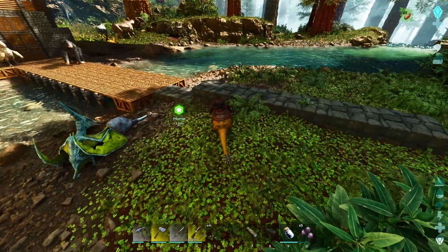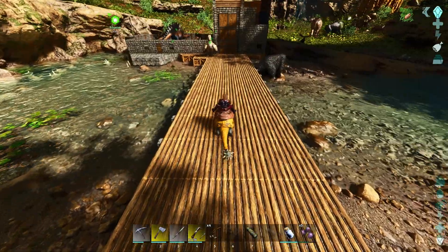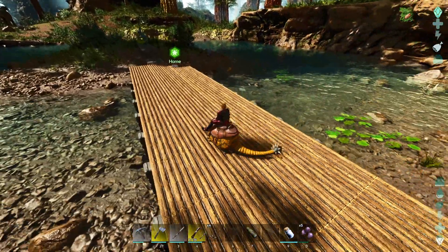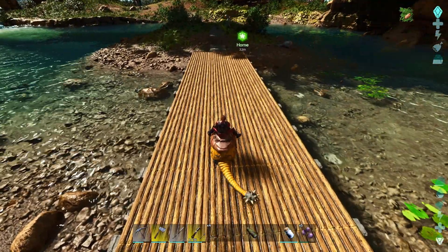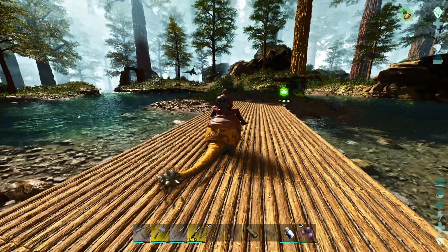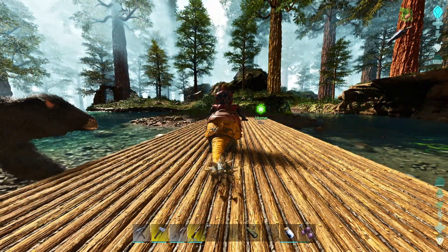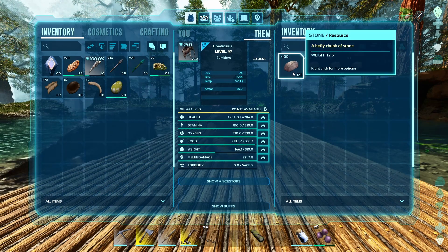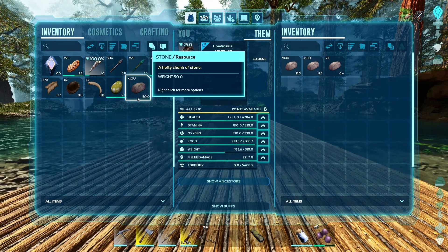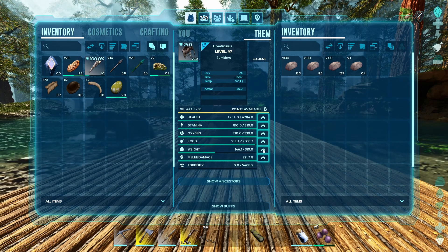You want to get their weight and their melee damage as high as you possibly can. Melee damage in particular — the more melee damage they have, the more stone you're going to get out of a node total. Maxing out somewhere between 1300 and 1400 melee damage will give you the maximum amount of stone from a node. They also have this super awesome thing where they have a 75% reduction on their weight capacity for stone. It's 50 pounds in my inventory, and I put it over here — 12.5. Just absolutely amazing.